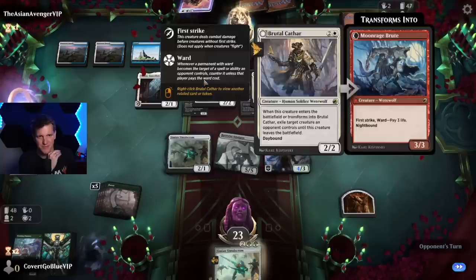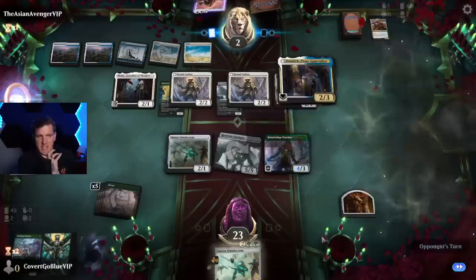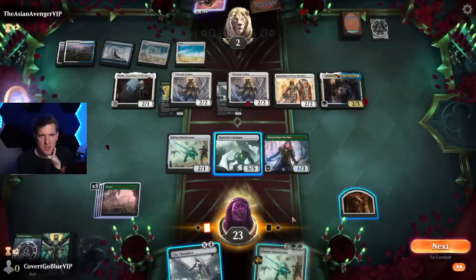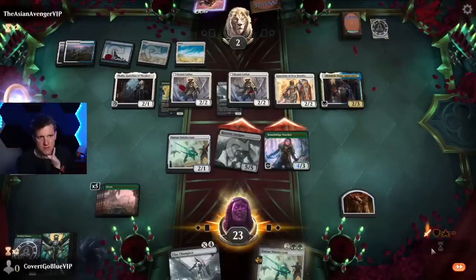23 to 2. This can be exiled from the graveyard at instant speed to put a counter on each soldier you control — but watch out, these won't be soldiers if there's a transformation, so maybe you want to do it now. Danic — okay, a little lifelink is going to come in handy, no transformation though. 5/5 and 4/3 — they'll find a... I guess they don't have the best blocks. One card left, probably wants to make this indestructible. I guess we're going to play the Champion post-combat.